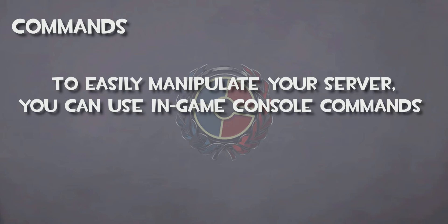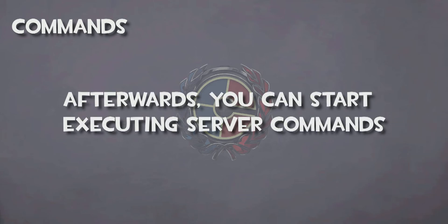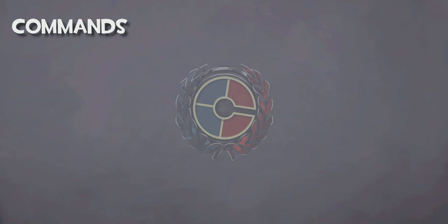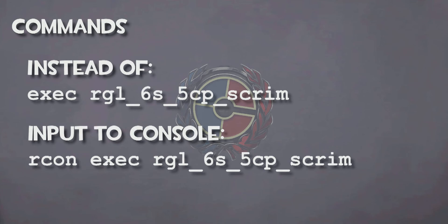In order to quickly and easily modify anything after launching the server, you can use the in-game console to execute commands. In order to use server commands, you must first copy and paste the Archon Connect Info into your console. Once that is done, you have the ability to execute server commands. You must prefix all command strings with 'archon', as this will tell the game to send the command to the server. If you don't, the game will apply the command to your local Team Fortress 2, which will either do nothing or cause something unwanted. For example, instead of typing 'exec rgl_sixes_5cp_scrim', you would type 'archon exec rgl_sixes_5cp_scrim'.